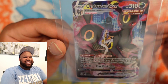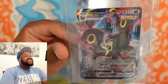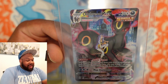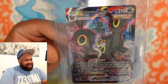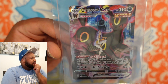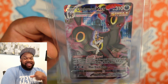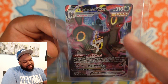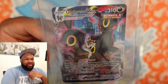Number two — Umbreon VMAX. I pulled this twice. I was lucky enough to pull this twice. Did I trade the other one? I think I might still have it. I gotta look — I have so many cards. On the second update video I had the regular Umbreon V with Karen. Karen right there. Karen and Umbreon VMAX — the landscape of the city, fog around them. Beautiful. That's my number two.